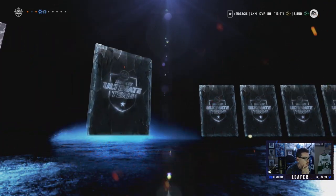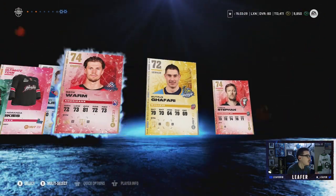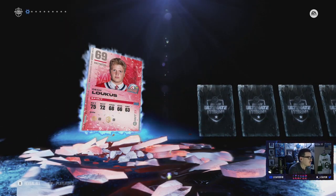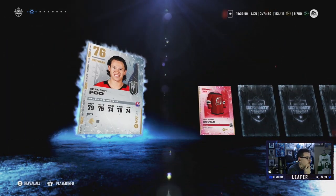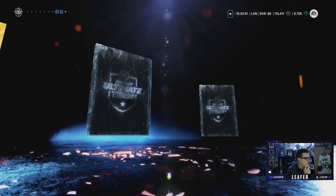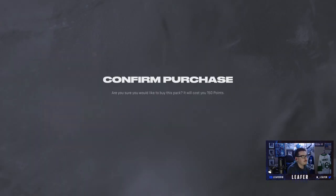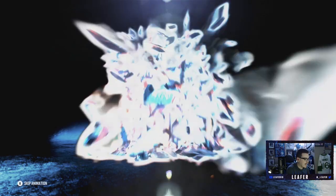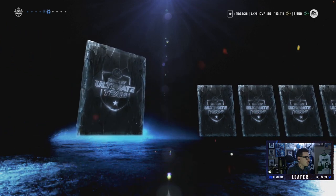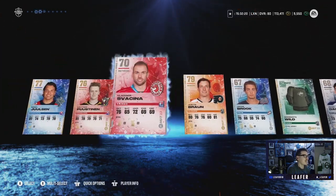Let's continue with this pack - 83 Linus Ullmark in the first pack, that's crazy! A Bowen Byram as well - some huge upgrades. Ullmark and Byram, don't mind if we do. Pretty decent premium gold pack. I doubt there's anything left in this pack - Linus Ullmark and Bowen Byram are huge upgrades. Second pack: Spencer Foo... Belmar is not really gonna help out the team. Last pack: Noah Juulsen and Justin Braun - not gonna help us out. We pulled a lot of good players, so let's go update the team.